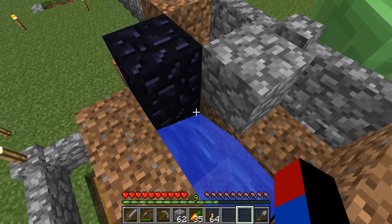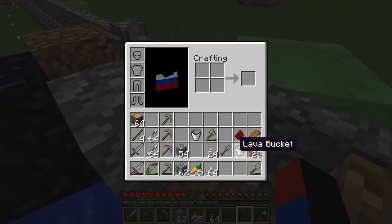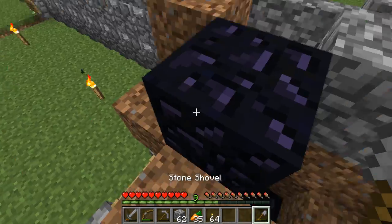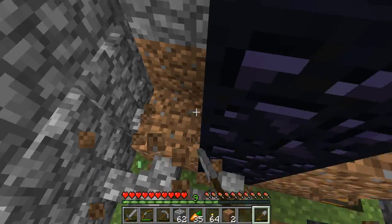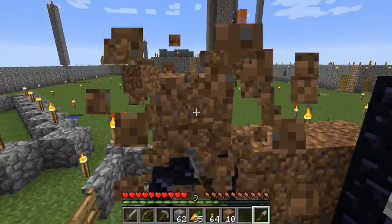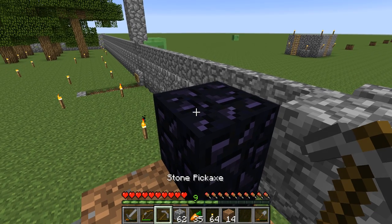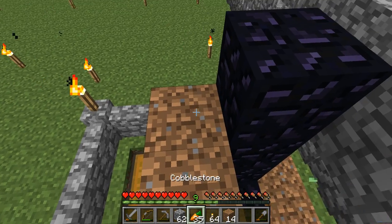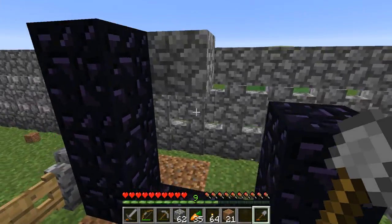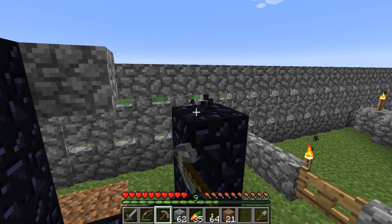There we go! We actually got a piece of obsidian to appear there without losing lava. Of course we did lose the redstone but we could get more by trading. That was actually quite scary - I really thought I was going to lose both and have to sit here punching obsidian for two minutes straight. But looks like I did not mess up.